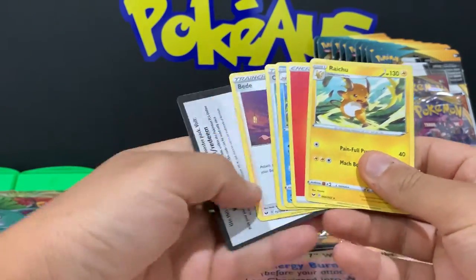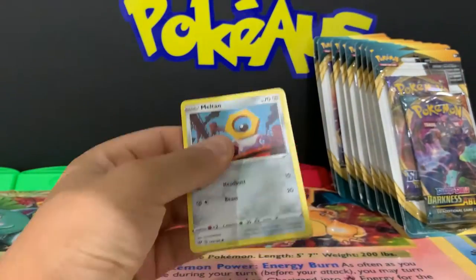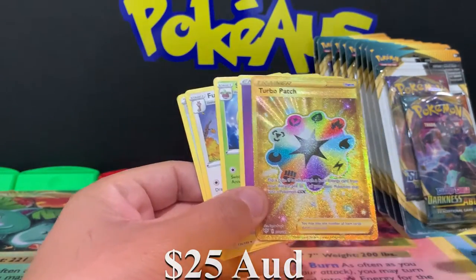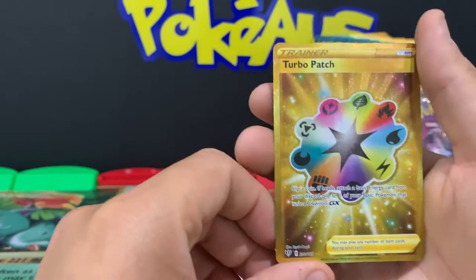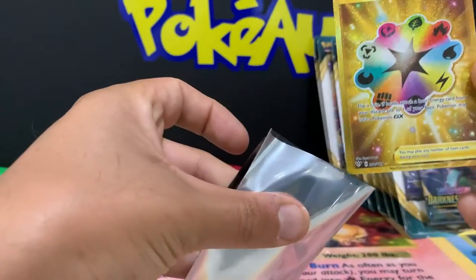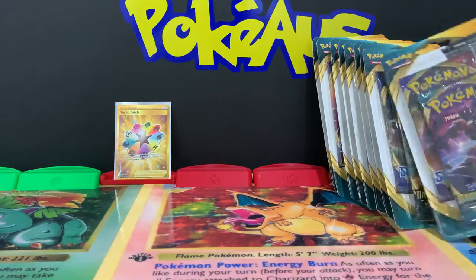For the first one we just got a Raichu non-holographic rare. Let's go with the first Darkness Ablaze pack - is it going to be first pack magic? We pulled a secret gold card - yeah buddy! That is awesome, it is a Turbo Patch. Amazing centering on the back and also nice centering on the front - very very nice pull. I'll sleeve that straight away.